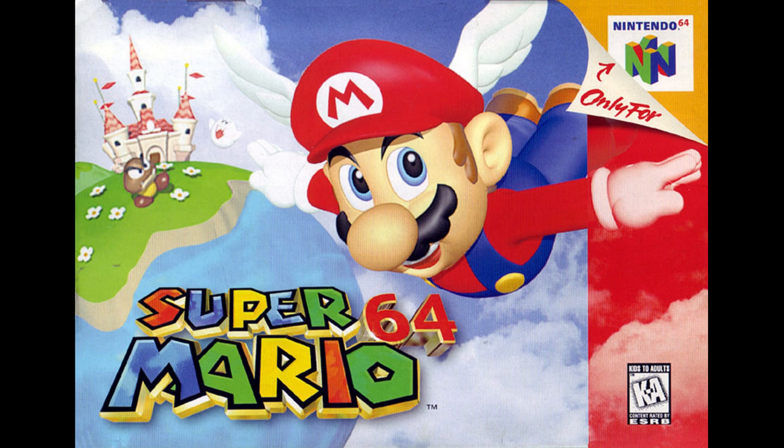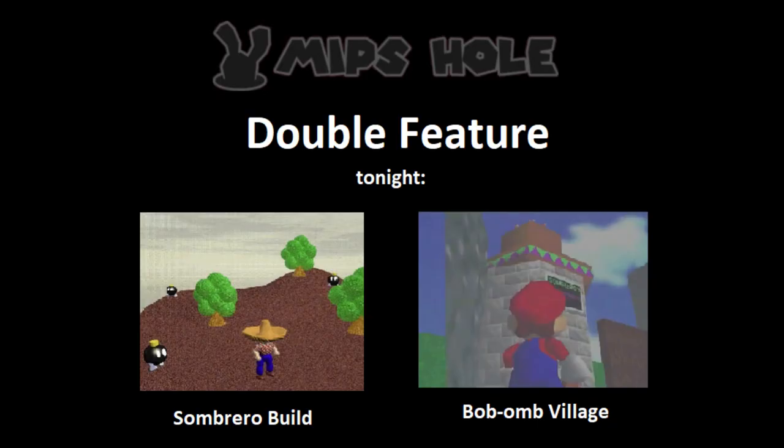What can I talk about for this video? Wait, that's it! We can't talk about the 1995 build, but there is another build of Super Mario 64 that we can talk about. Lucky for us, it happens to have an article on the MIPS Hole Wiki. I'm talking about the Sombrero build. This time around, I'm going to be reading the MIPS Hole Wiki article about the Sombrero build, and I'll make this a double feature — I'm also going to be talking about Bob-omb Village. Enjoy!